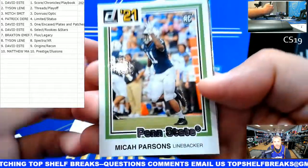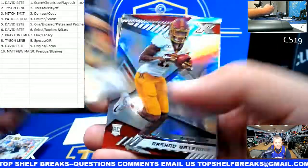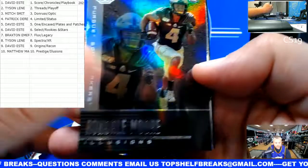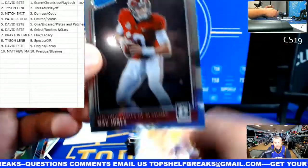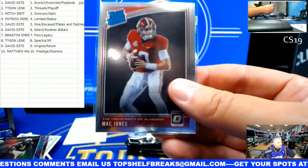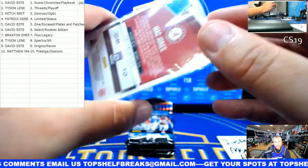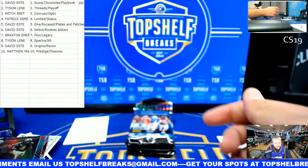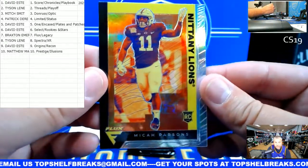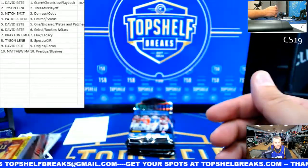Donruss Micah Parsons is going to you, Mitch. Elijah Molden - Prestige - Matt. XR Rashad Bateman. Rondale Moore - Illusions. Mac Jones - Optic Rated Rookie - Mitch. That's why those things are in there - you got auto shots and then you still got shots at rated rookies that aren't autos. And then we have Flux from the Nittany Lions - it is a refractor, and Flux is Braxton. That is Micah Parsons, Dallas Cowboys, future Hall of Famer.